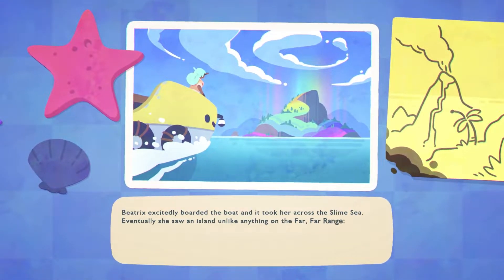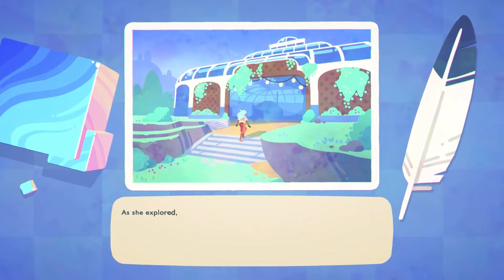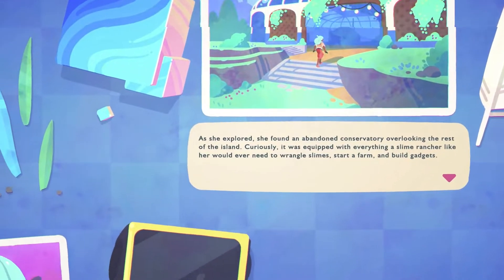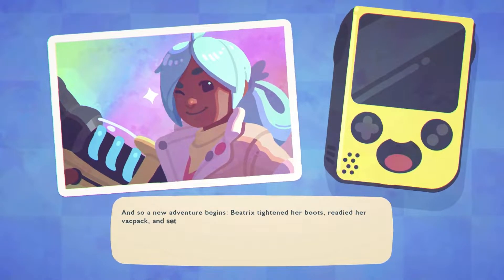Beatrix decidedly boarded the boat, and it took her across the slime sea. Eventually she saw an island unlike any on the far, far range — mountains, trees, and grass all in a row of colours that danced and moved like a dream. As she explored, she found an abandoned conservatory overlooking the rest of the island. Curiously, it was equipped with everything a Slime Rancher would ever need to wrangle slimes, farm, and build gadgets. And so a new adventure begins — Beatrix tightened her boots, ready to set out and explore Rainbow Island and uncover its mysteries.